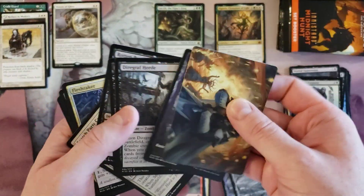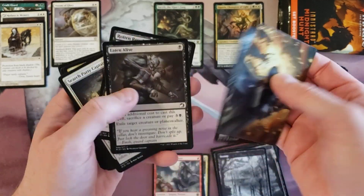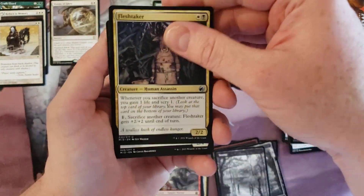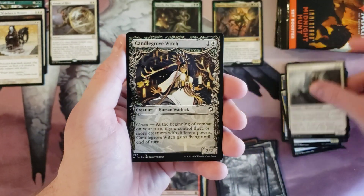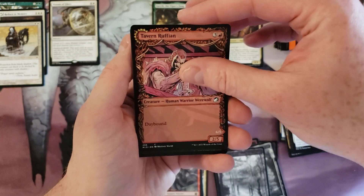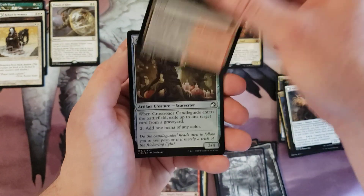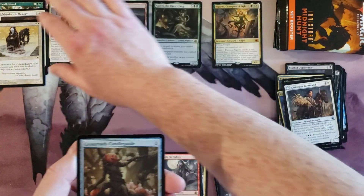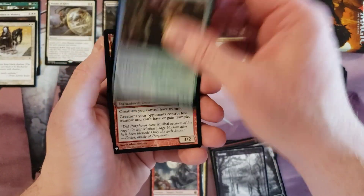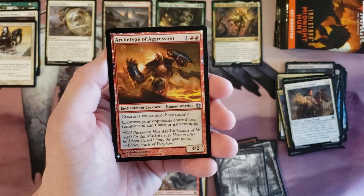I totally forgot I'm separating out the lands, so what happens when you do something that's not routine? Flesh Ticker, Rider Farmhand, Haunted Ridge — okay cool, our first of the land cycle. We have to shove things around here, and we got Archetype of Aggression.